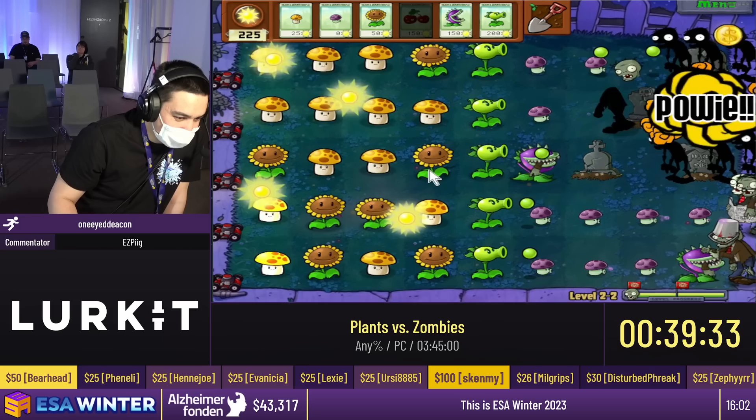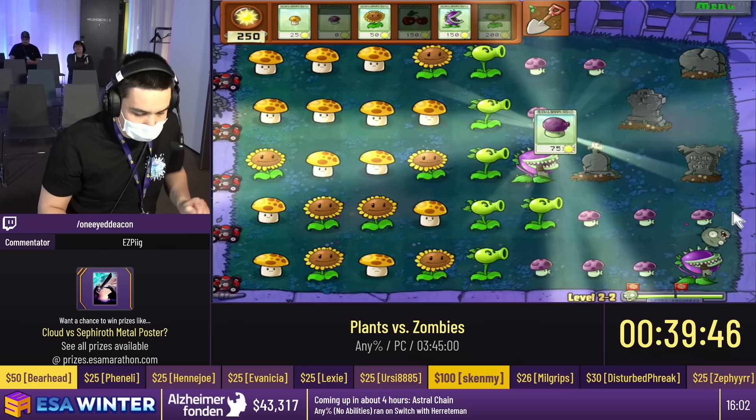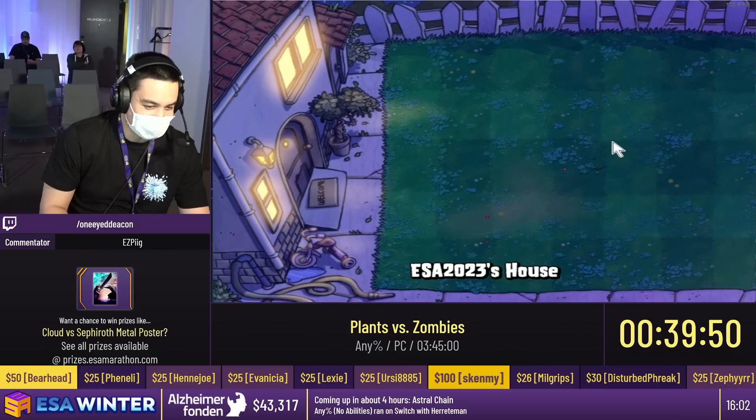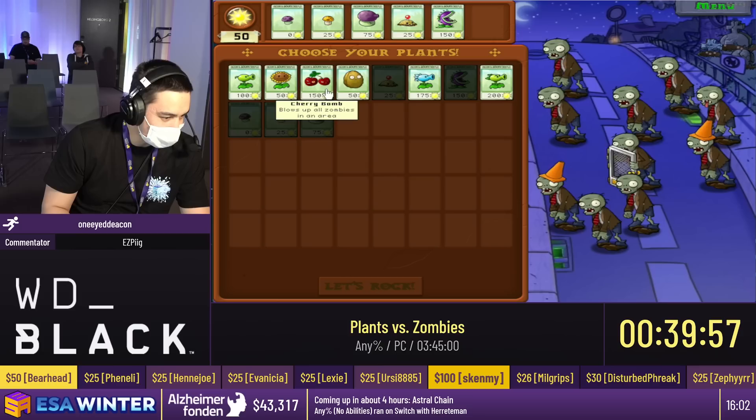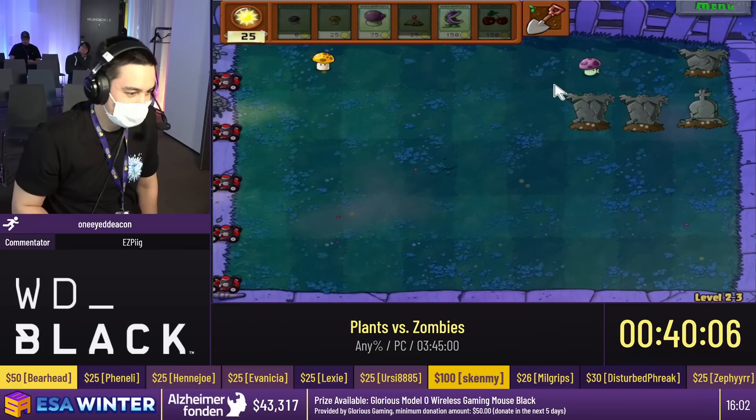Nice. Pretty nice. This is gonna go. Probably double repeater. Now this is my favorite plant in the game — the fumeshroom. Chat was just asking what's your favorite plant. Fumeshroom is my favorite plant, and for a good reason. So this is 2-3. We're introduced to both the Fumeshroom and the Screen Door Zombie, which both have unique gimmicks that interact with each other really well.